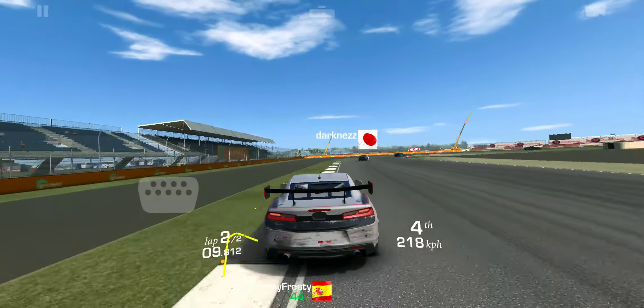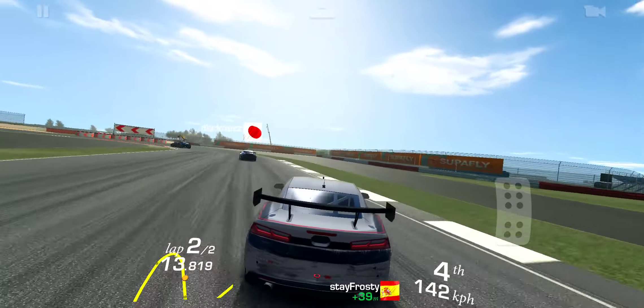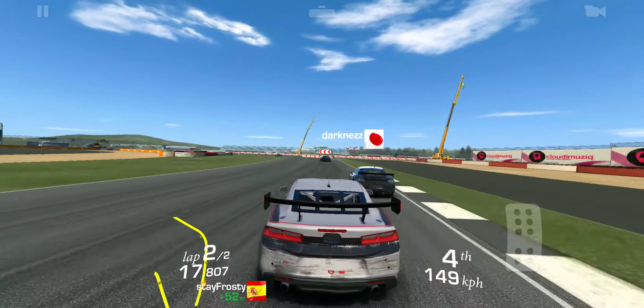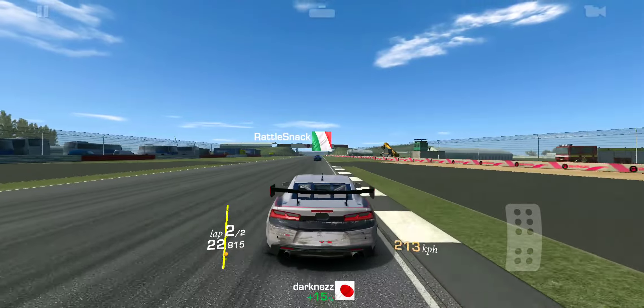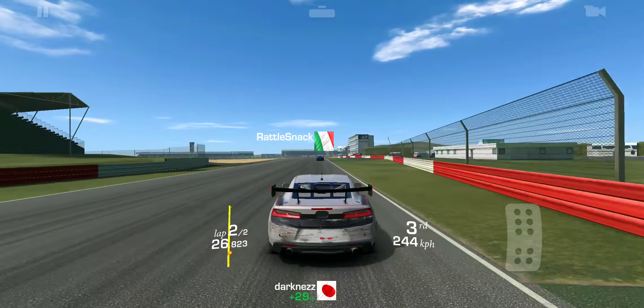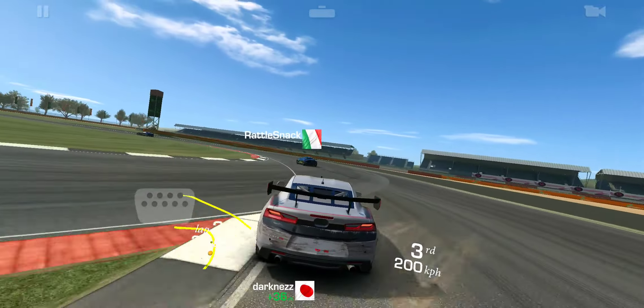Three cars up ahead — come on! Overtaking Darkness heading into Wellington, the Rattlesnake, and maybe Oral Pod — another top-tier flag bot.